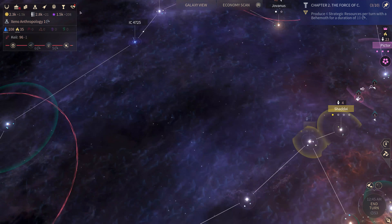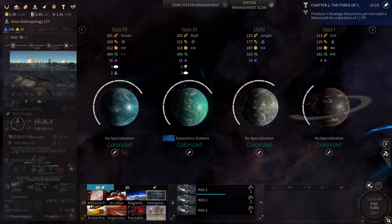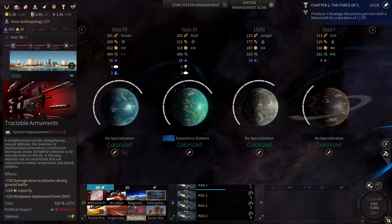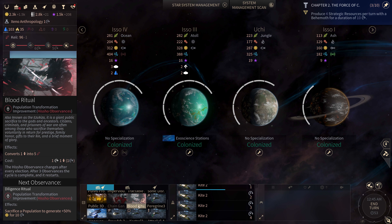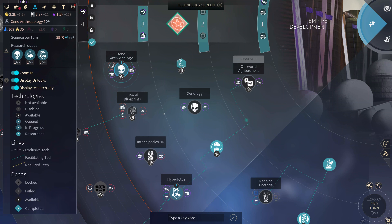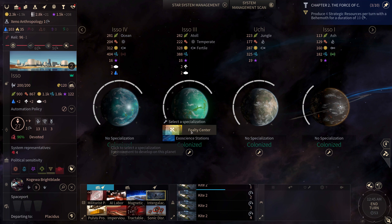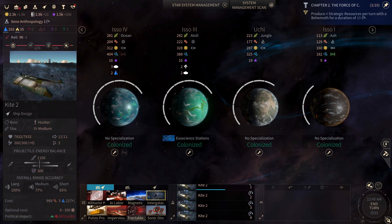We finally got the Endless Research Park, and look at how much dust we're earning per turn! Our science has also skyrocketed — that wonder is really worth it. After picking up the kites, I could have been using Blood Ritual more actively. We didn't actually need the K that much — we could have used it for something like the Fealty Foundation which we have unlocked. But 25K is quite a lot of population to sacrifice at the moment, so that's maybe something we'll do later in the game.